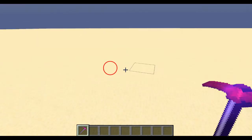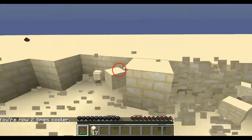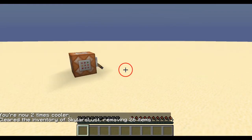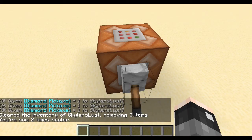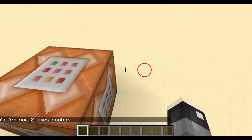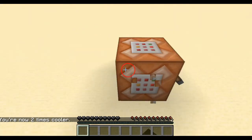Let's test it. Watch — game mode survival. Whoa, blocks everywhere! Also, you need to be in creative mode to use command blocks — I should have mentioned this way earlier. If you're in survival you will not be able to use it — you can't even right-click it.